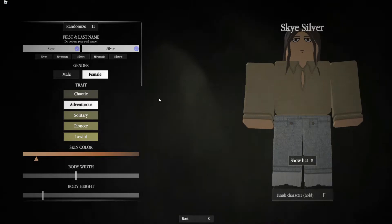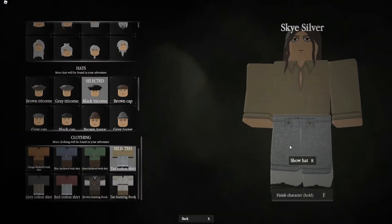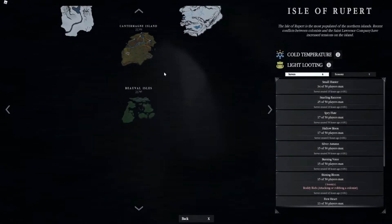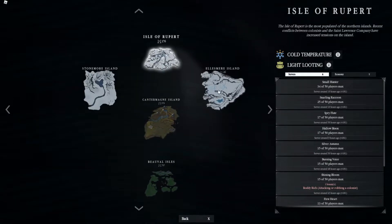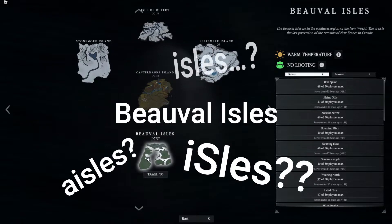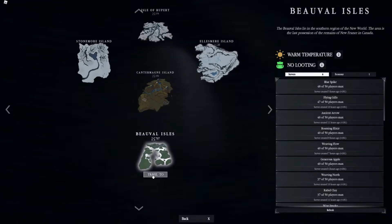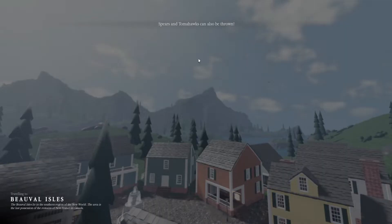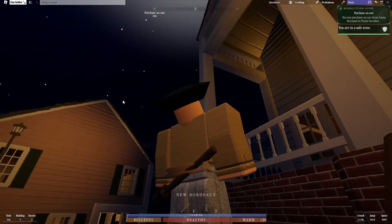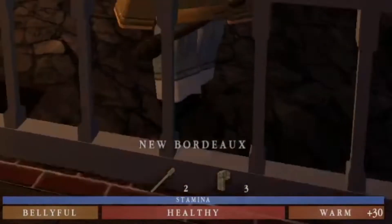I'll just be Sky Silver and finish my character. Now I get to choose an island — this is fun! I'll go with the beautiful aisles. Spears and tomahawks can be thrown, which is a little scary. I arrive at New Bordeaux — belly full, healthy, warm. Okay, let's go!